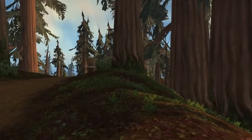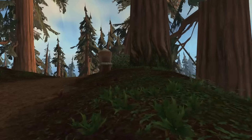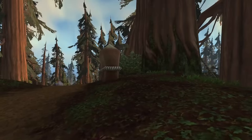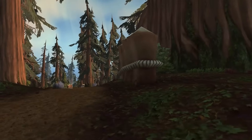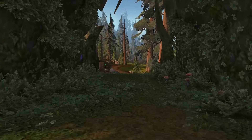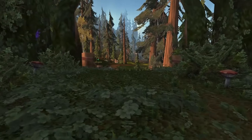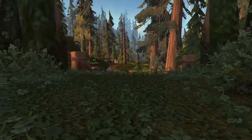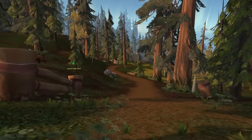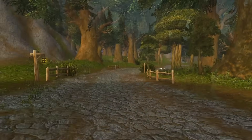Ursoc's titan-steel claws became an extension of himself, while Ursol mastered the manipulation of magic. Together, they emerged as Azeroth's formidable defenders. In time, Ursoc and Ursol joined Keeper Freya on her journeys across Azeroth. She shared her concerns about ominous forces, and the brothers made it their duty to safeguard her. During their travels, they glimpsed the Emerald Dream — Freya's creation for guiding Azeroth's natural life. Drawn to its untouched wilderness, they immersed themselves in the dream's vibrant vision of nature.